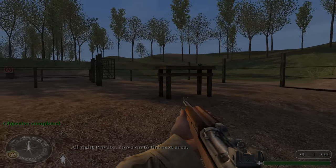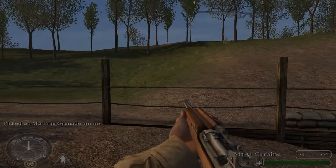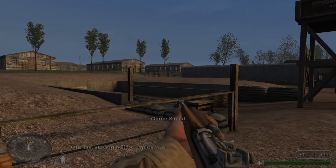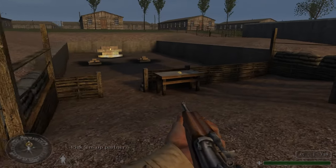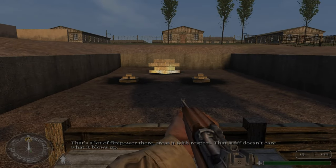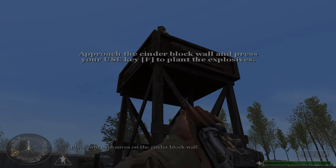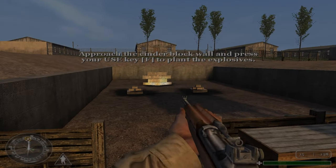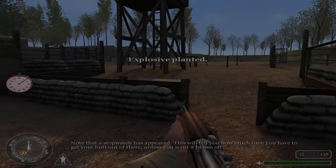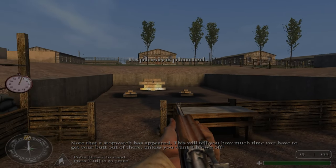Alright, Private, move on to the next area. Our last station will be explosives. Pick them up, partner. That's a lot of firepower there — treat it with respect. That stuff doesn't care what it blows up. Place your explosives on the cinderblock wall. Note that a stopwatch has appeared — this will tell you how much time you have to get your butt out of there unless you want it blown off. Fire in the hole!